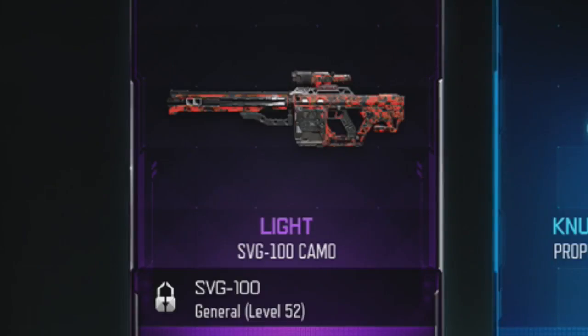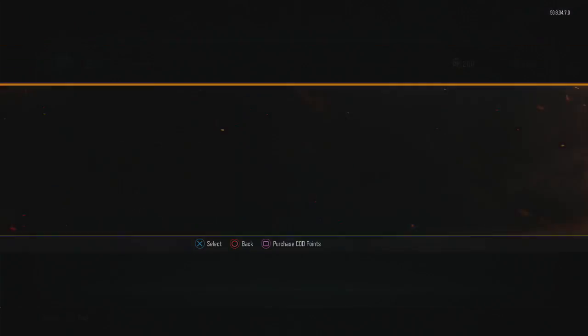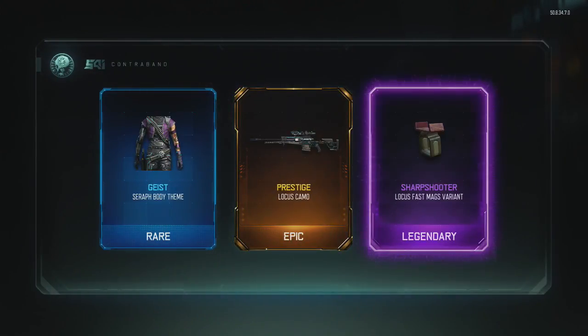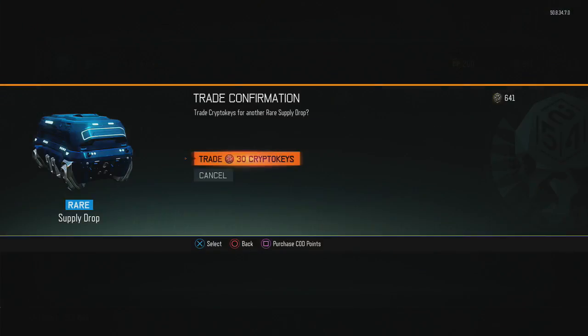Oh, that looks nice — yeah, like a sort of tiger camo, which is a tiger camo. I believe it's called tiger camo — let's just call it that. That is three days for a second. Oh wow, wow, wow — yeah, okay, we're doing well here, we're doing well here.